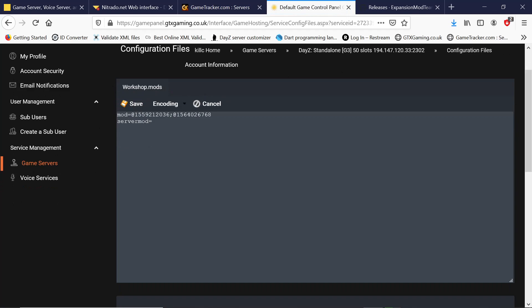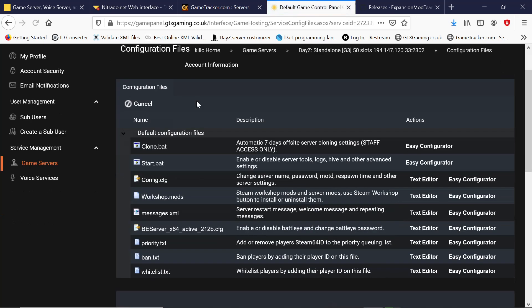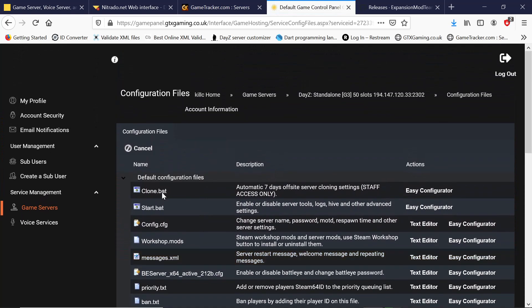There they are. Whatever way you subscribe to and install them on GTX is the way they then get put in your mod command line. I was looking for that mod command line — that's the way they get entered into it. You could still edit that if you wish, if you wanted to rearrange the order, just copy and paste, but we don't need to do that.